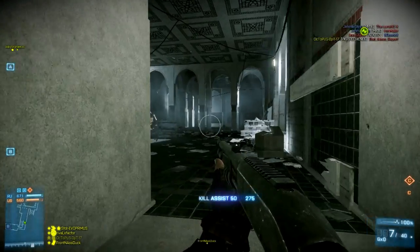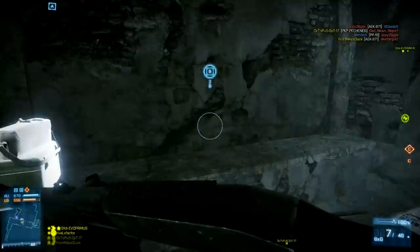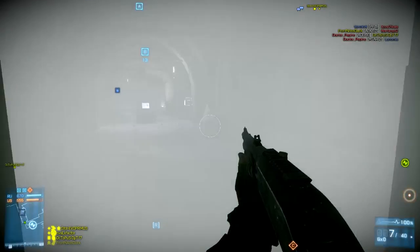So if you hit them in the arms or legs and they're at full health, no matter the range — whether they're right in front of your nose or 50 meters back — it will not kill them. Now let's talk about what does one-shot and in what situations.